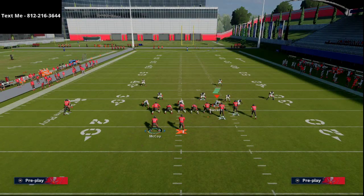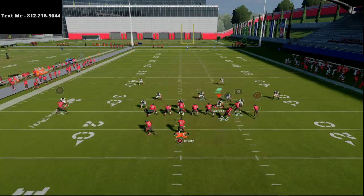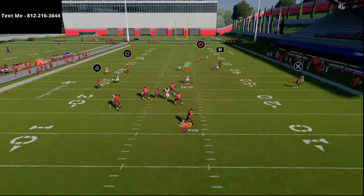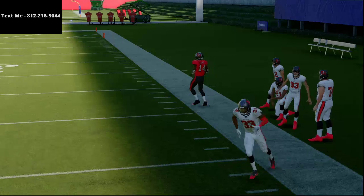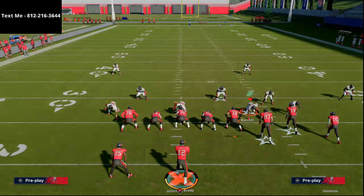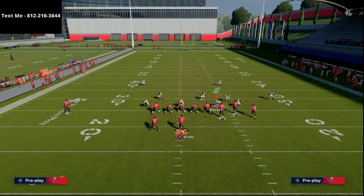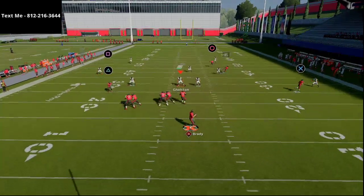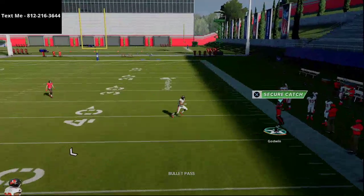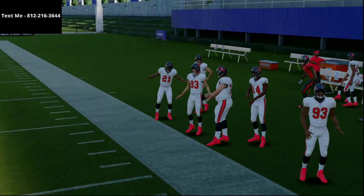I'm running Cover 2 and I'm just going to leave this slot receiver in the compression of the bunch. Watch the play — what you'll see is this little deep corner route is going to get wide open against that Cover 2 zone. That's cloud flat coverage. The outside corners are in cloud flats, so just leave that compressed bunch and at the snap of the ball this R1 deep corner route from the bunch just absolutely torches the coverage to the outside.